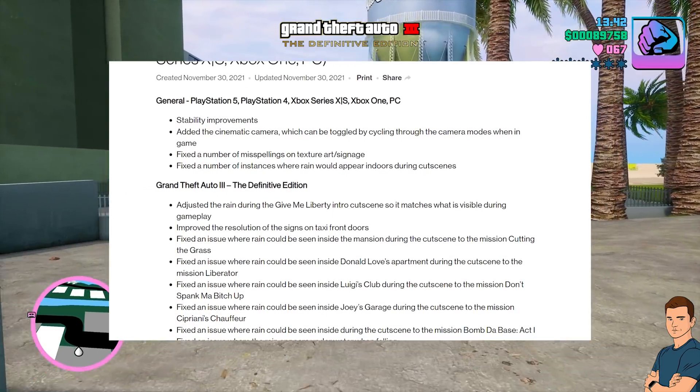Grand Theft Auto Vice City the Definitive Edition: added banners to the sides of the Rumpo, Coach, Benson, and Boxville vehicles; fixed the cutscene at the end of the Shakedown mission hanging as it transitioned back to gameplay; fixed rain inside during the Publicity Tour cutscene; fixed rain inside during the Alloy Wheels of Steel cutscene; fixed rain inside the limo during the Two Bit Hit cutscene; fixed Tommy's hands when wearing the Havana outfit in Shakedown; fixed the Cop Land mission failing when the café blew up; fixed missing textures on the Diaz mansion during the Rub Out outro; fixed a crash at the end of Checkpoint Charlie; fixed a crash during the Blood Ring arena event; fixed texture corruption on roads during extended play sessions.